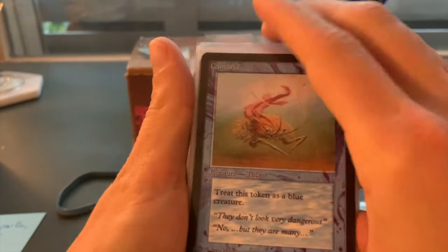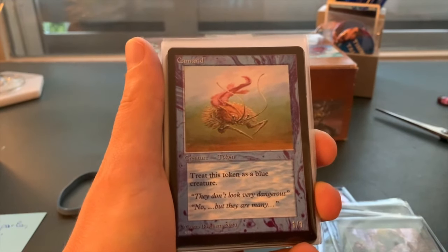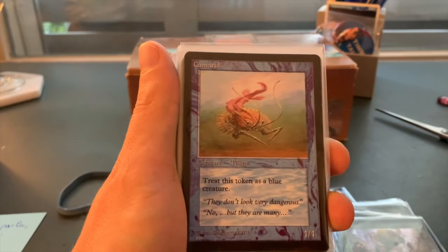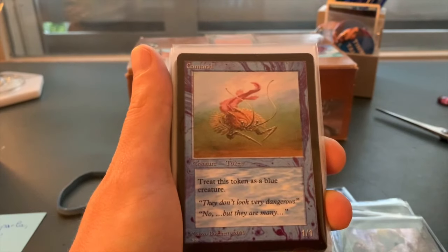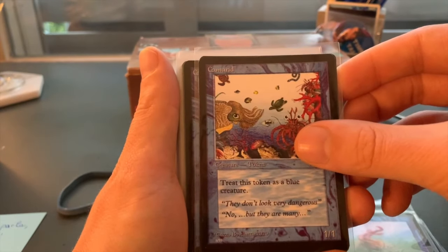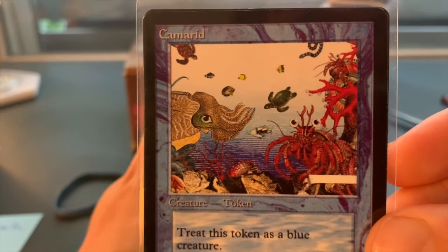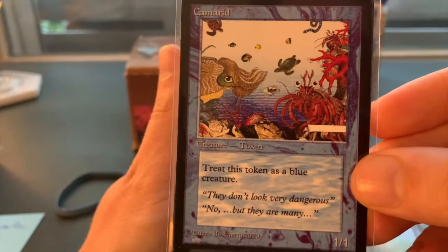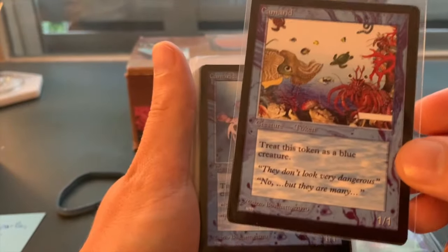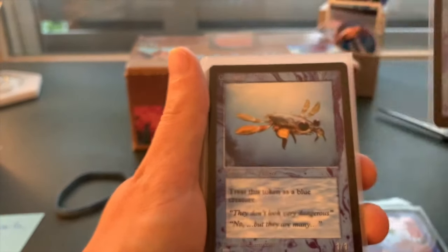Wow, I am definitely going to use these when playing with my Fallen Empires decks. Come-at-it — you're probably wondering what a comrade is. If you play Fallen Empires and use a card called Spawning Bed — if you know what it is, you know. It's a hilarious card. Spawning Bed makes these comrade tokens. Wow, this is a really nice one — look at the crab! The little turtles — they don't look very dangerous, but there are many. I have to build a deck just because of these tokens!